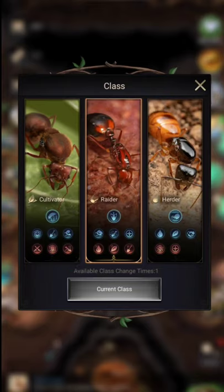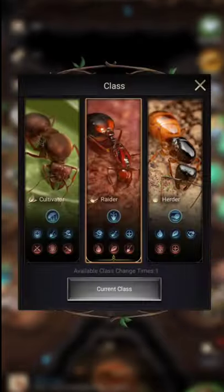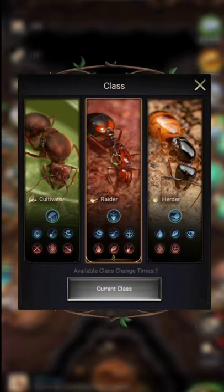The fourth tip is to choose your class wisely. When you reach level 7, you'll have a chance to change your class — you can pick cultivator, raider, or herder. Each has buffs in blue and debuffs in red. I highly recommend going with cultivator class first, and after that you can switch to raider or herder depending on your build or play style.